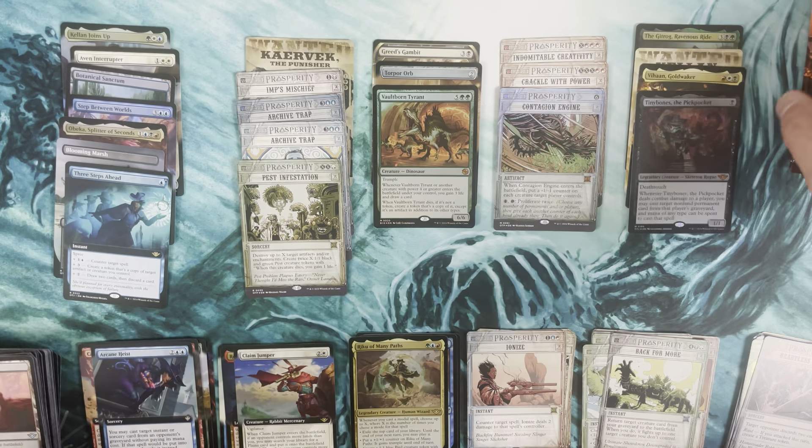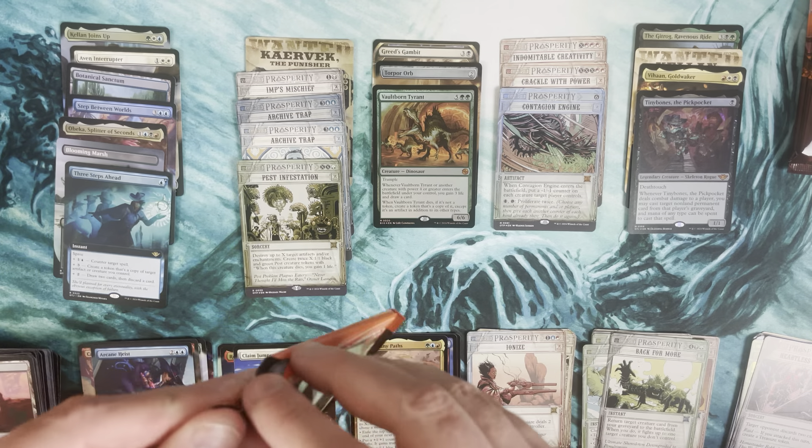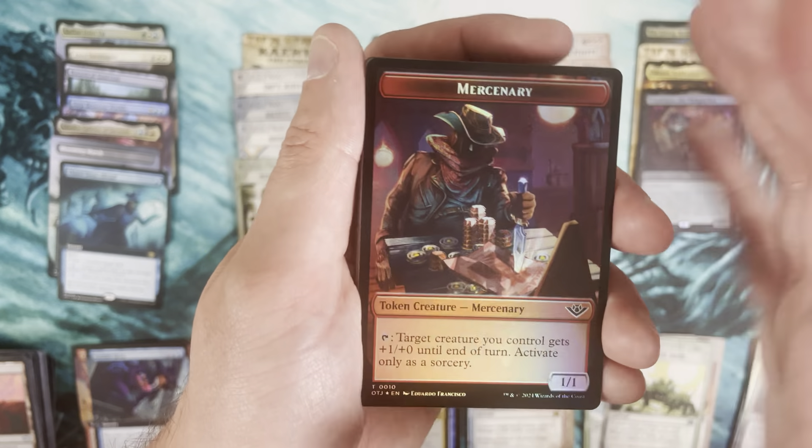Heartless Pillage, into our land, and finish off with uncommons and commons. That brings us up to 10 mythics now counting Big Scores, base set, and Breaking News. We're probably going to get one or two more Big Scores hopefully.